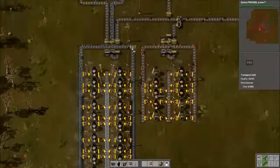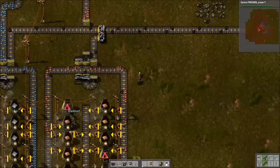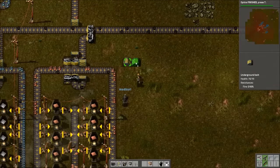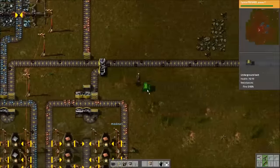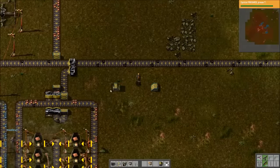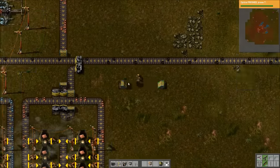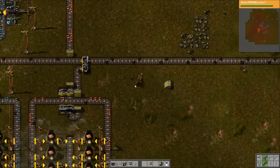We already went over side loading, splitters, and undergrounds. Undergrounds can go a space of four, and you can grab from them at the openings — both the entrance and exit — with an inserter. Obviously you can't grab from anywhere else because it's gone underground. But you can grab from it at these entrances, which can be really, really useful.